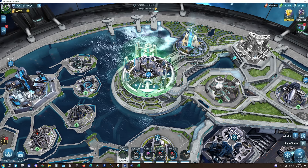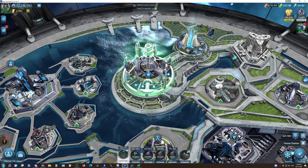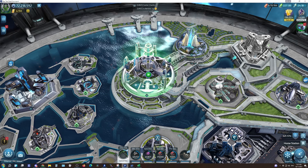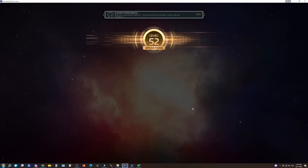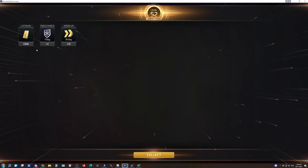After getting help from my Alliance, it got down to 683 days — so that was a big help. Let's speed it up and go to Ops 52. We're going to get Lagna. Ops 52! I've got a Peace Shield for 7 days, 36K latinum, 10-day speed ups — 13 of them. That's about 130 days off a 700-day build. Not too bad.